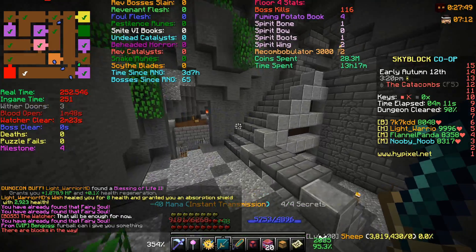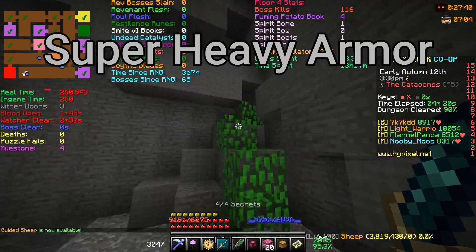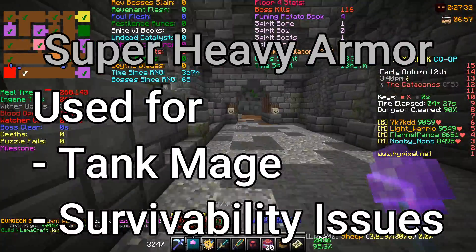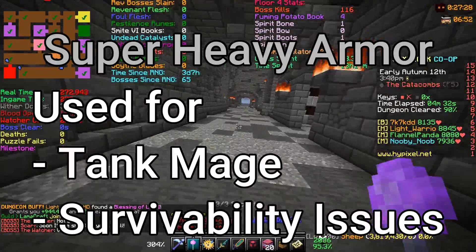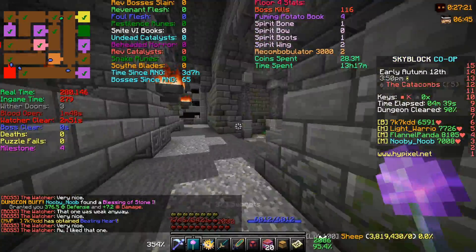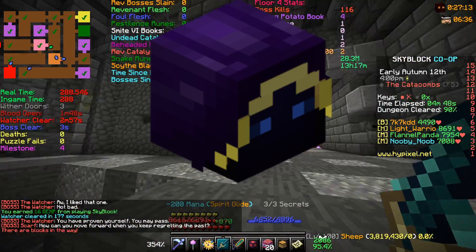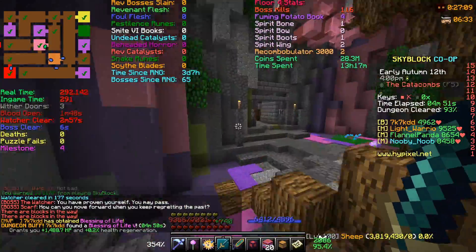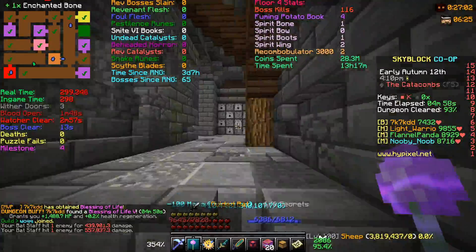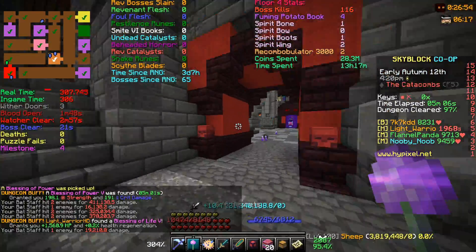At Catacombs 15, you unlock access to super heavy armour. If you are still having trouble surviving floor 4 or floor 5, you can consider using super heavy chestplate and leggings and play a tank-mage fusion role — though it's entirely up to personal preference. At Catacombs 16, you get access to Shadow Goggles, bought from the NPC at the Dungeon's Hub, and I strongly recommend it over Dark Goggles. You can still use the Bonzo Mask, but at Catacombs 16 you shouldn't be dying often unless doing floor 5, so I recommend Shadow Goggles over Bonzo Mask. That's really about it for armour.